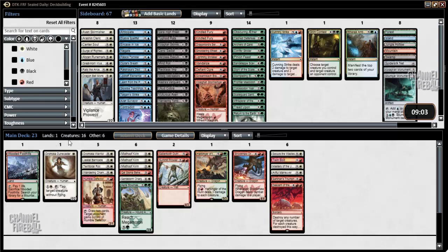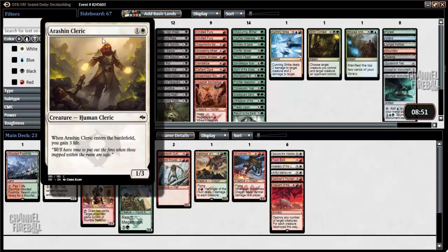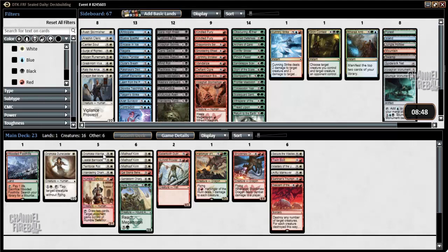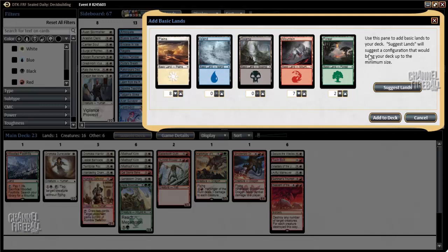16 creatures is about where I want to be — I could play 15 and feel good about it. I could add Dragon Bell Monk, Great Horn, or Crewshock, but I don't really want to do that. Arishin Cleric might be okay. I think this is the configuration I want. I'm going to add a pretty even split of plains and mountains with two Forests — two Forests, eight plains. With the Wooded Foothills it makes it roughly even between red and white.